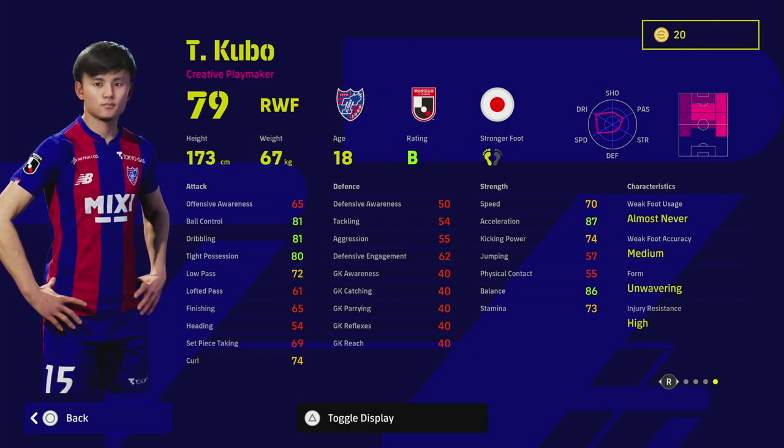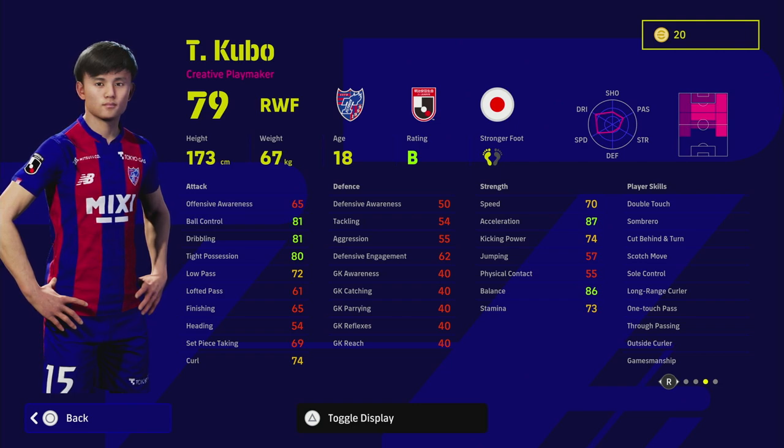He's listed as a right winger here. There was a center forward version of him released which I thought was excellent — we did a review of that Player of the Week card. You can train these players up extremely well especially as wingers that can cut inside. He doesn't have finishing stats though, he does have long range curler, double touch, and outside curler which you can cut in and take shots with, but to me he's more of a traditional speed demon winger.